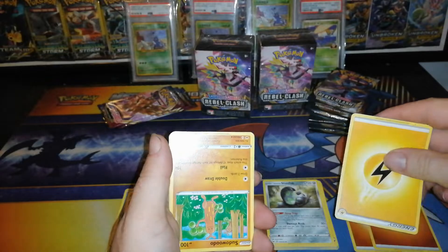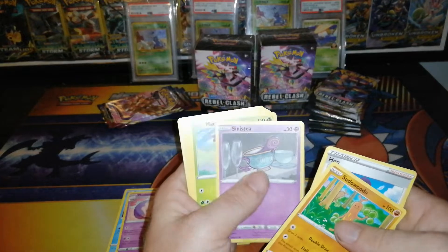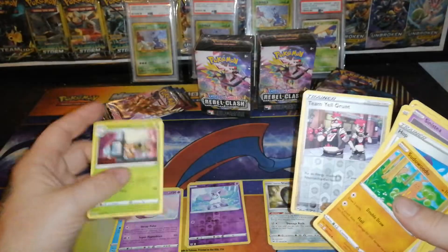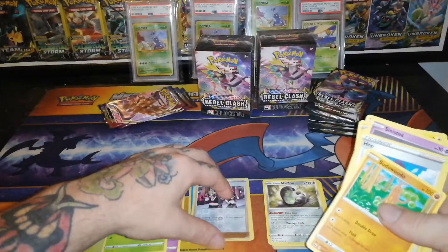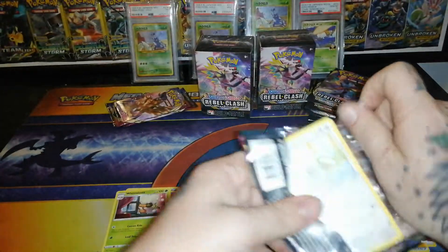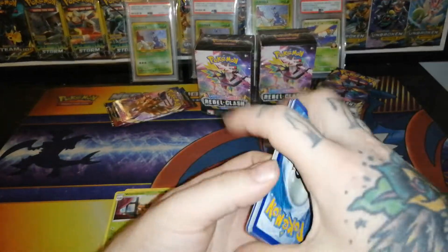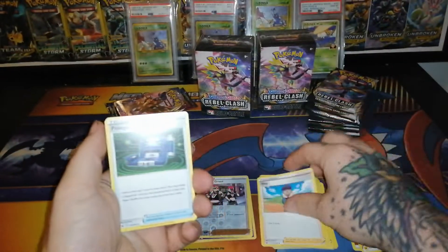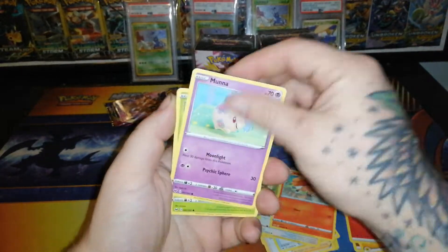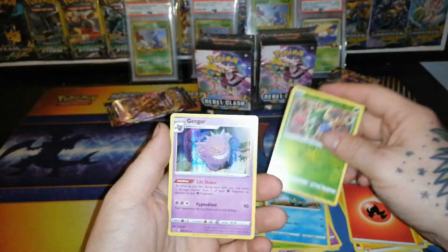Lightning Energy, Lightning Energy — opened that one upside down. Psyduck, Hop, Dottler, Sinistea, Maractus, Pikachu, Gloom, Meowth, Sizzlipede, reverse Team Yell Grunt, and a non-holo Whimsicott — not even a holo rare yet. Next pack: Fire Energy, Hop, Poke Gear, Psyduck, Minccino, Vulpix, Moona, Roselia, Cufant, reverse Roselia, and a holo Gengar — nice!